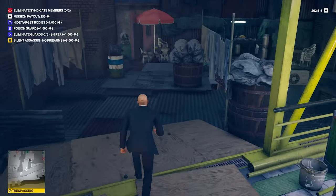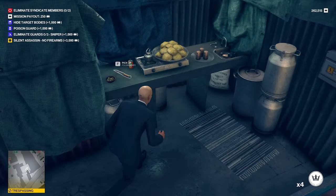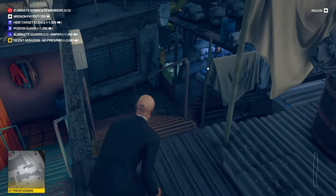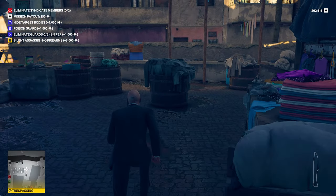Once you get up off the ledge, run straight and grab the coins off the table. Here is that safe folding knife I told you about. Grabbing that, you want to avoid the foreman's office and go down the other side of the stairs to the laundry area.